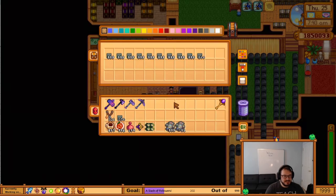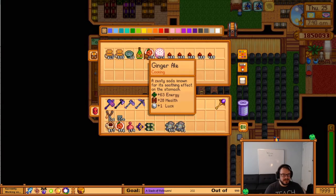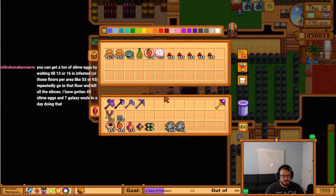I need to move all these staircases — I forgot I had all these here. This is where I keep explosive ammo and a few different types of food in case I need them — these are the useful things.